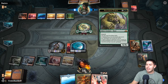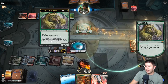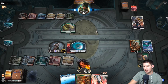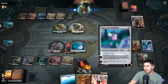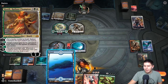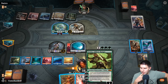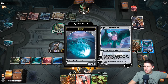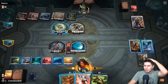I think we're in a pretty commanding position — we have three planeswalkers and they do not. They do have Null-Hide Ferox though, so they can't even play their planeswalkers while it's out — you can't cast non-creature spells. It loses all abilities if they pay two. Here comes a Johnny — that's a good card, something we have to deal with. Huatli is also pretty fun with Ugin — we can start drawing lots of cards.